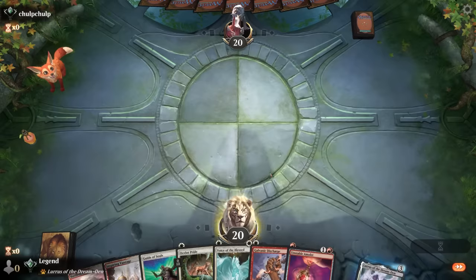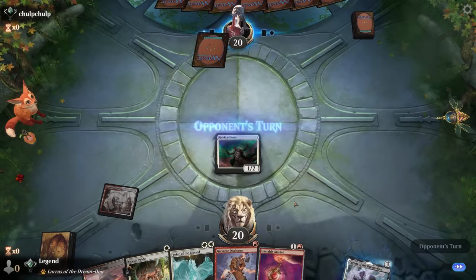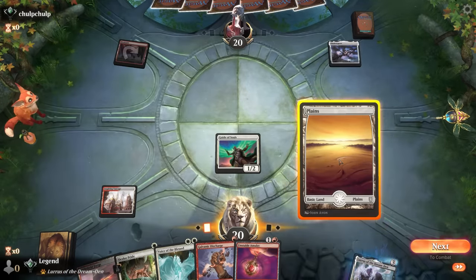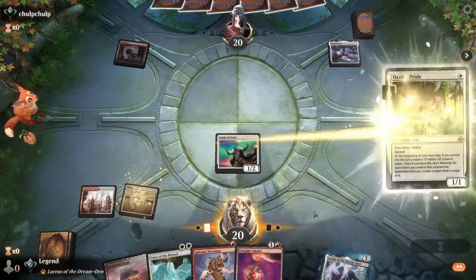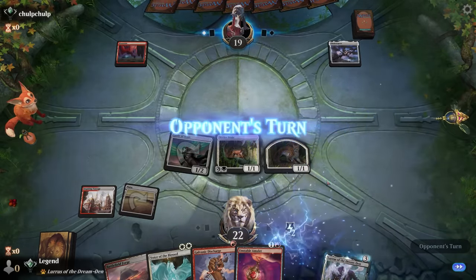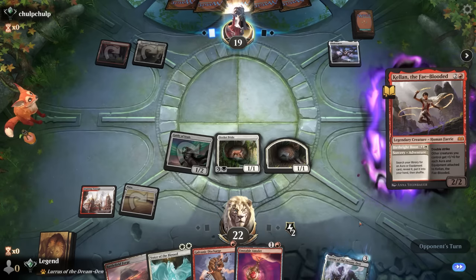We're on the play with a promising hand. Guide of Souls into Voice is an option, Ocelot Pride could be good too. Playing Ocelot Pride first lets us keep up Discharge and gain more energy, and Ocelot will enable Voice of the Blessed as well. We're up to two energy already. Opponent seems to be on some sort of Hammer Time combo deck with Colossus Hammer, so having instant-speed removal available at all times is important. Kellan uses the Adventure and probably fetches the Hammer. We cannot afford to tap out, or they could kill us out of nowhere.